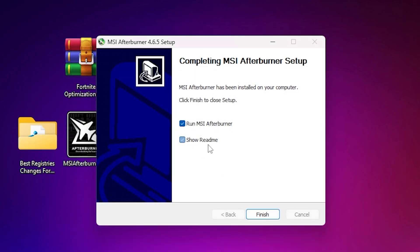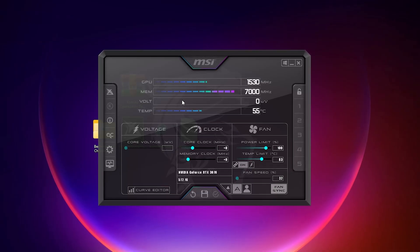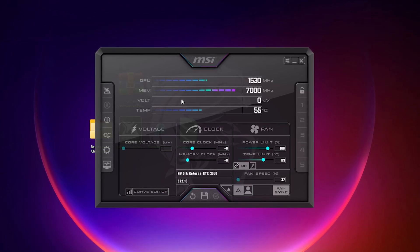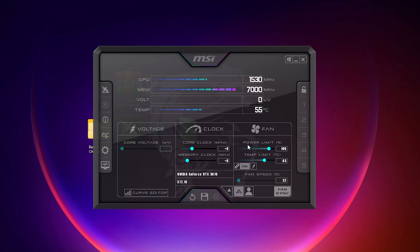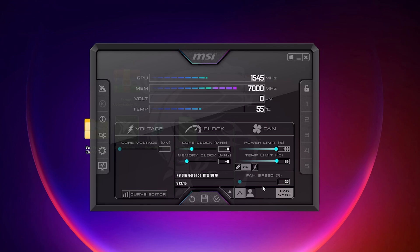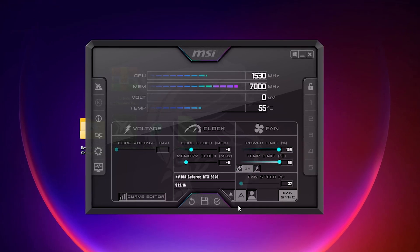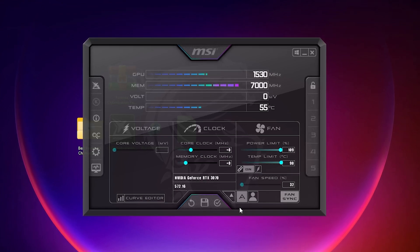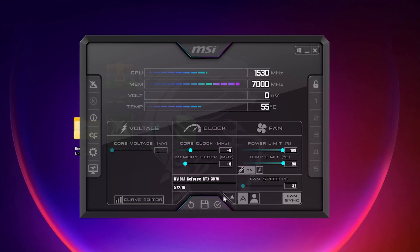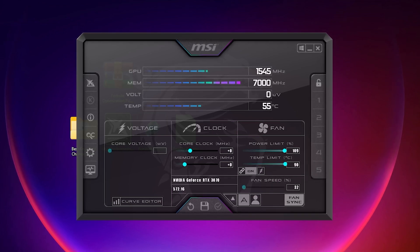Once installation is complete, uncheck Show Readme and click Finish. Open MSI Afterburner. The only settings you need to change are: go to the Power Limit option and set it all the way to the higher side, and check mark the Automatic Fan Speed option — this will automatically manage your fan speed to decrease GPU temperature. This is completely safe. Click Apply to apply these changes.